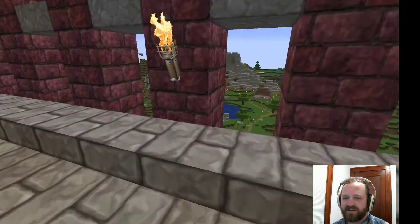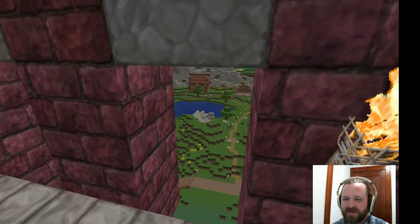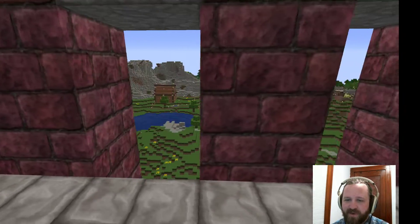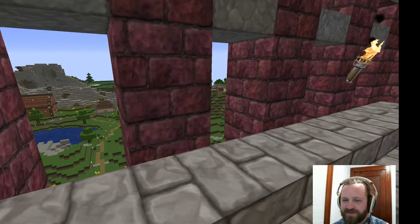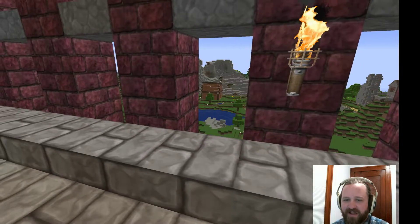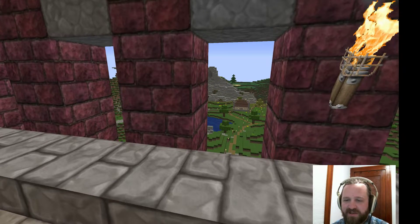You get a nice little viewing area. This area out here — the farms — we've got a horse farm and a large cow farm, and then you have the cow tree village. A lot of this area was manually generated.